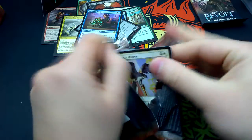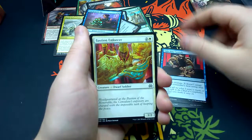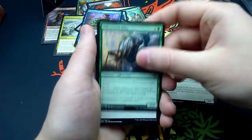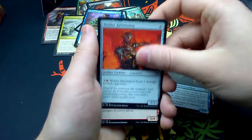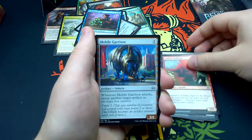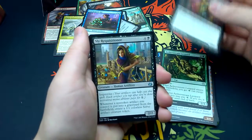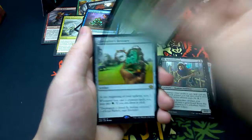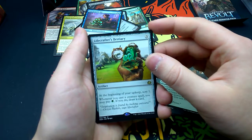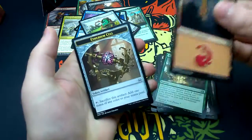Number nine: Girapur Osprey, Take into Custody, Bastion Enforcer, Silkweaver Elite, Daring Demolition, Bastion Inventor, Welder Automaton, Lathnu Sailback, Mobile Garrison, Aether Stream Leopard, Ironclad Revolutionary, Sly Requisitioner, Monstrous Onslaught. Our rare is Lifecrafter's Bestiary — for three, it's an artifact. At the beginning of your upkeep, scry one. Whenever you cast a creature spell, you may pay one green; if you do, draw a card. Also a Mountain and an Ethereum Cell.